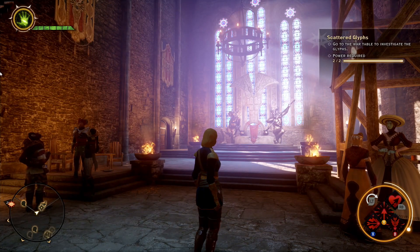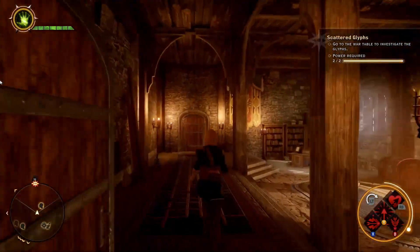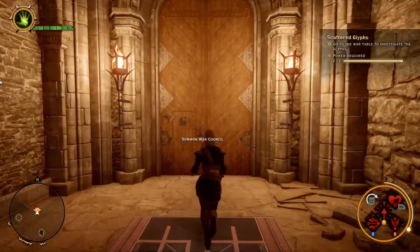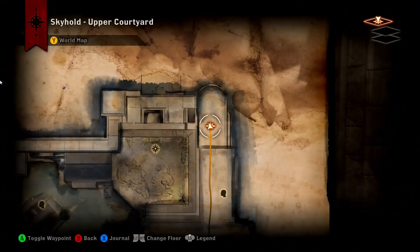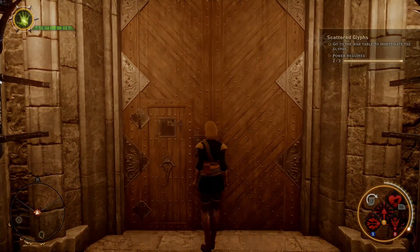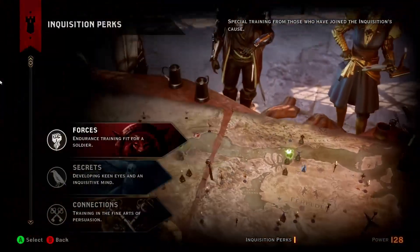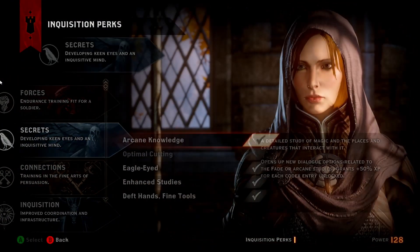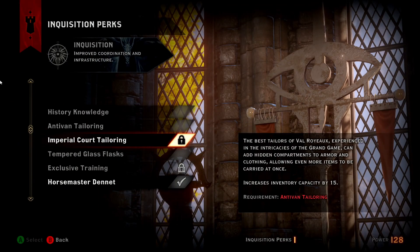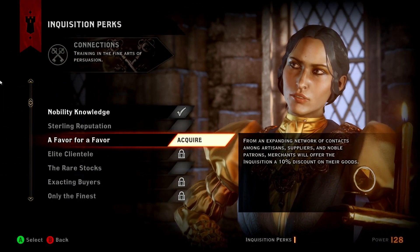Hello, this is Nabs with more Dragon Age Inquisition. We're heading back to the war council room, still trying to progress. We've done the Exalted Plains — never remember the names of these things. Getting a new Inquisition perk, continuing on the secrets line. I think we're done with that for now. Inquisition options — nope, don't want any of those connections or favors.